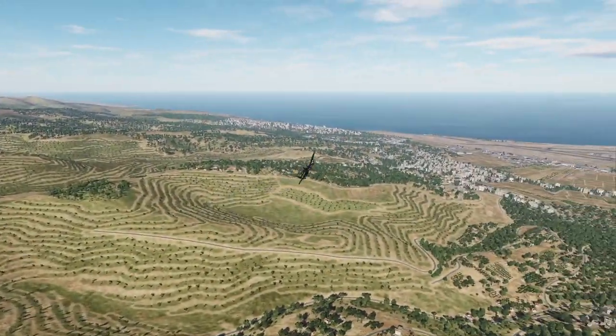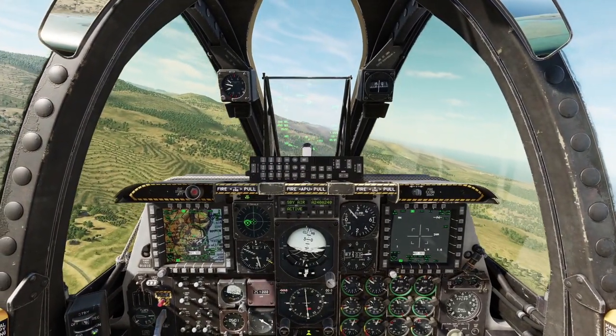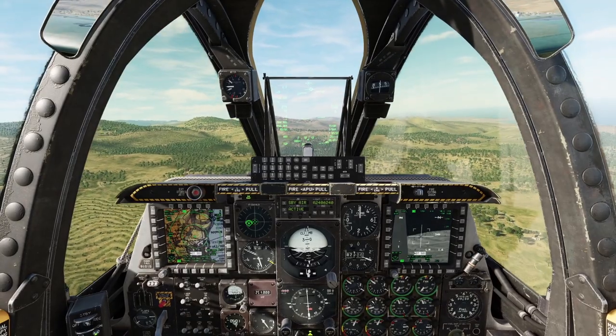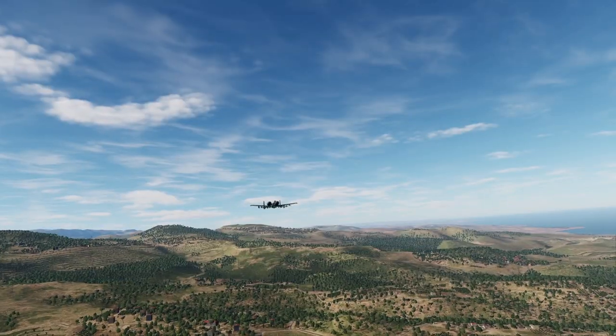Let's get back over this hill and get ourselves prepared, then come in for a bomb run. Hopefully we just come over the crest of that hill, drop a bomb on the radar, and being a GBU-10 it'll take care of most of the other stuff as well. The SAM sites are a bit too spread out for a cluster bomb.